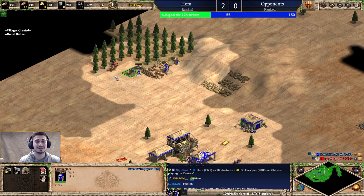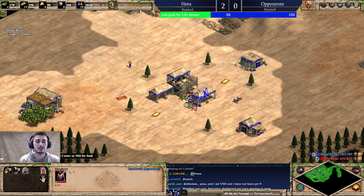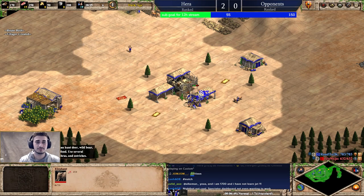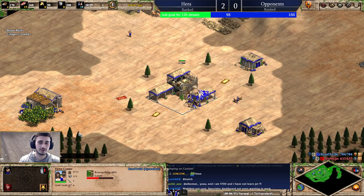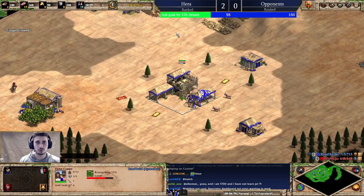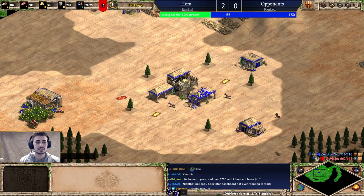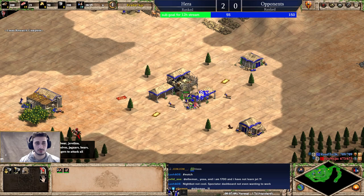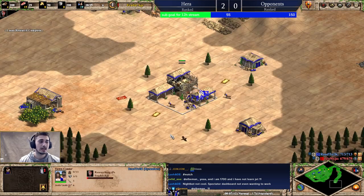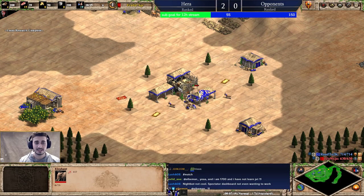20 pop archers is a pretty easy strategy to execute. I'm not going to recommend it as an aggressive opening — I recommend it more as a defensive or passive opening because I'm only doing one range and just staying at my base for most of the game. It's perfect for times like this where I just want to defend early and come up later with a strong unit like the Cataphract.